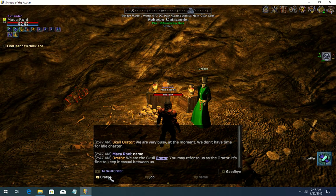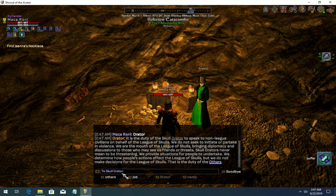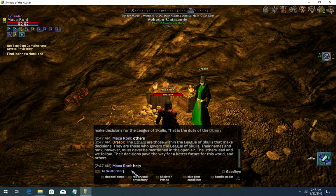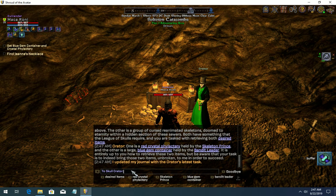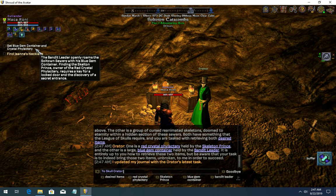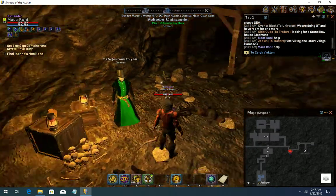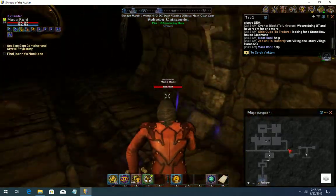Let's talk to the Orator. I need to say 'help' to get the quest — to get the blue gem container and crystal flacon. I need to kill the bandit leader.